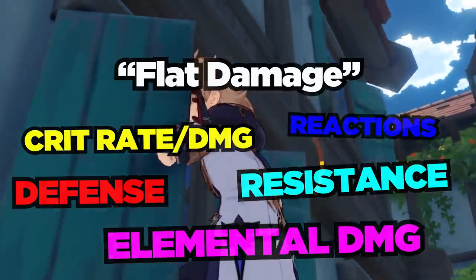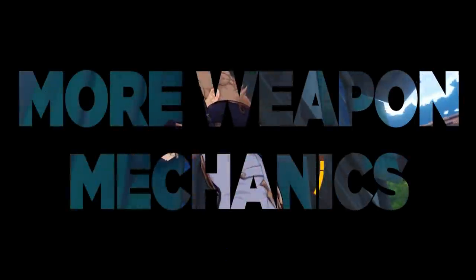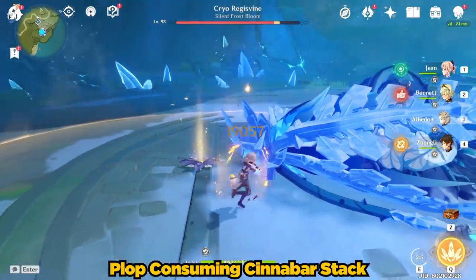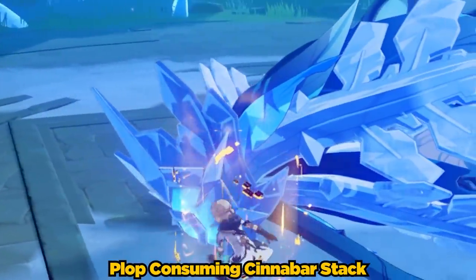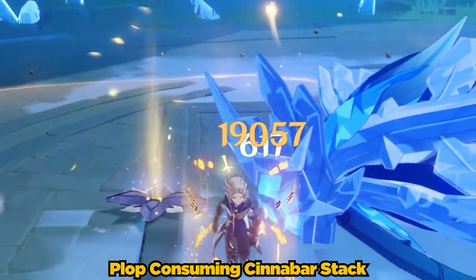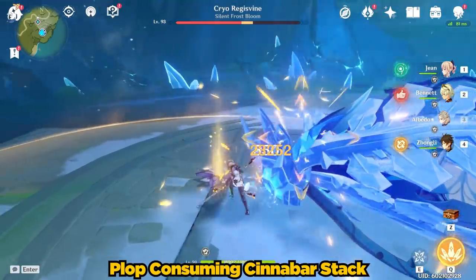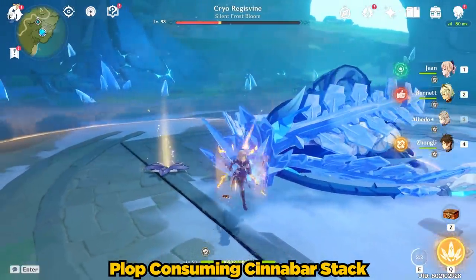In Albedo's case, there are no damage amplifying reactions for geo damage. The next thing to take note of is when you plop down Albedo's elemental skill, and assuming it hits something, the plop will consume the added defense damage. So following up with Albedo's normal attack to hit the enemy with the blossom won't result in that blossom gaining the flat damage from the Cinnabar Spindle. Attacks in quick succession are limited to a single hit doing increased damage based on your defense.